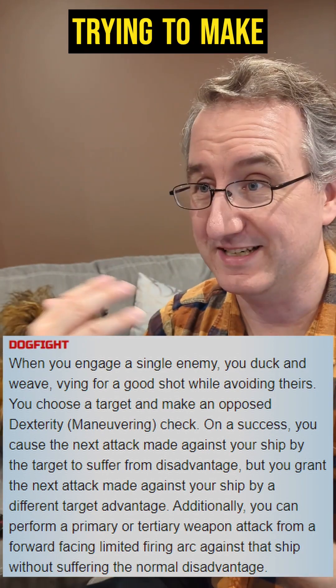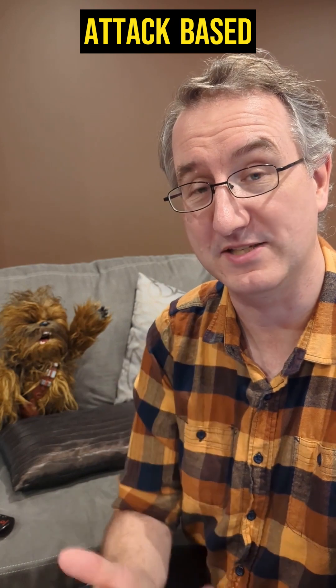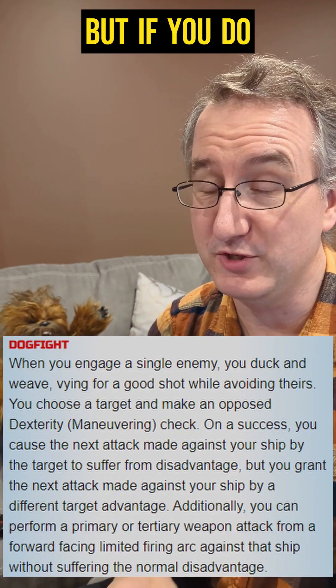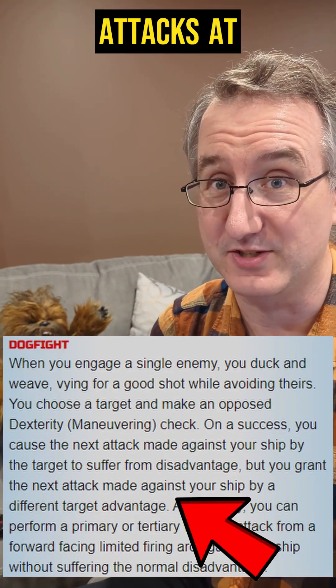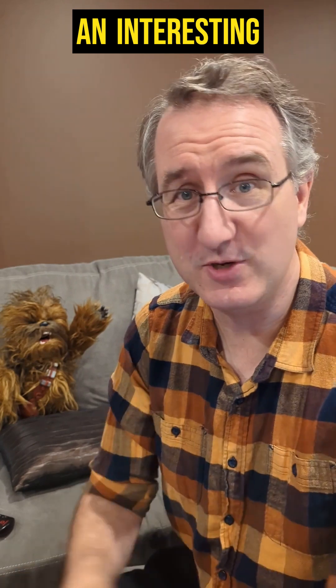Dogfight is you against one other ship, facing off — trying to make it have disadvantage against you while you get advantage against it, even getting an extra fire attack based on your piloting. This is a great action to take when you're one-on-one. But if you do this while there are other ships around, those other ships are going to get advantage on attacks against you, so you need to make sure you're pretty confident the others are ignoring you.